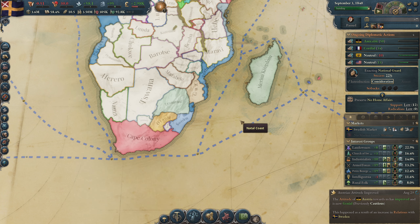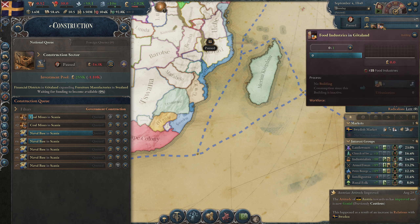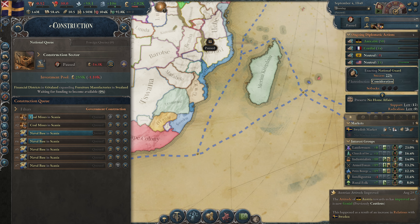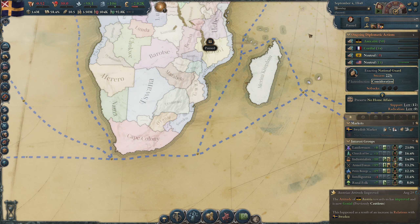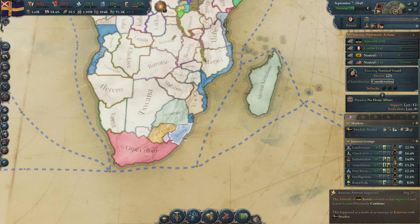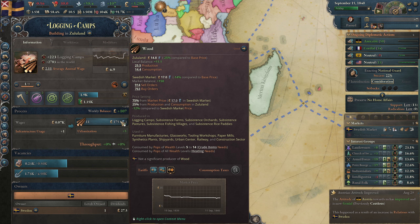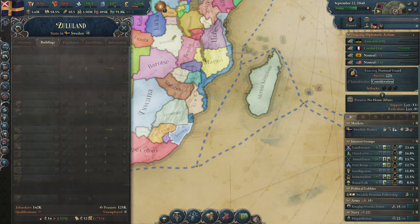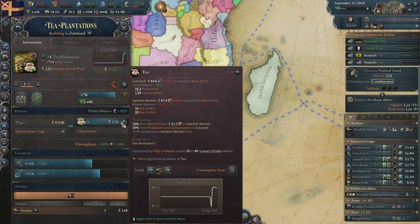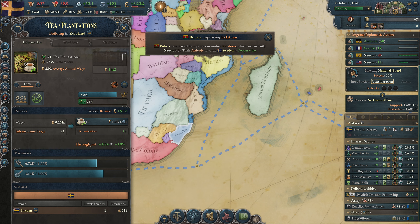The interest is getting out of hand. My private construction sector can build more things at the same time though — they are working on the tooling workshop and the food industries. Now they have market access — more people can work at the logging camp, keeping the price of wood low. My tea is now getting access to the Swedish market and people love tea — there are 30 pops in Sweden who will like tea.